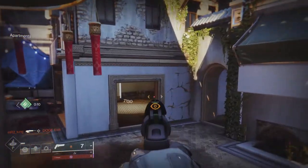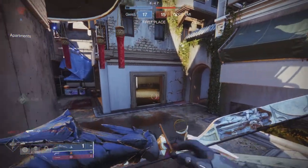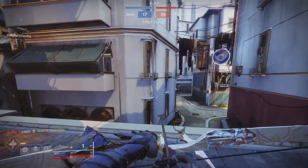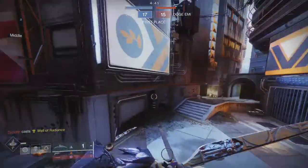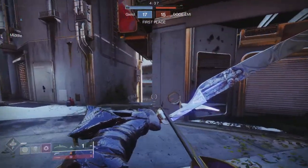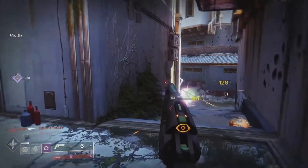If you want to have a really fun sort of medieval build, you can run Wishender, a glaive, and any Eager Edge sword in your heavy slot. Eager Edge swords are pretty effective in PvP — especially if you jump up in the air and lunge down on people. People might hate you, but it's fun to use.